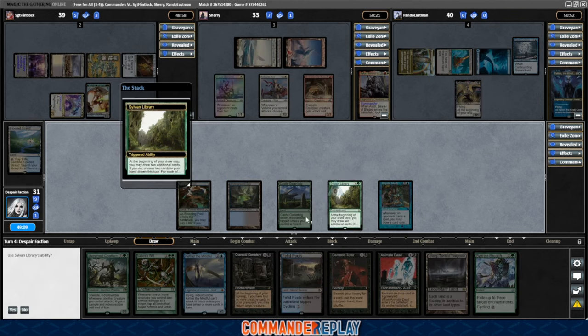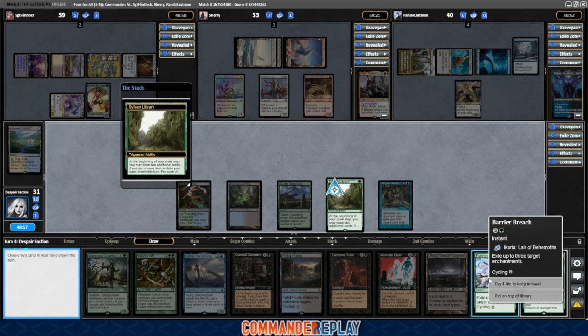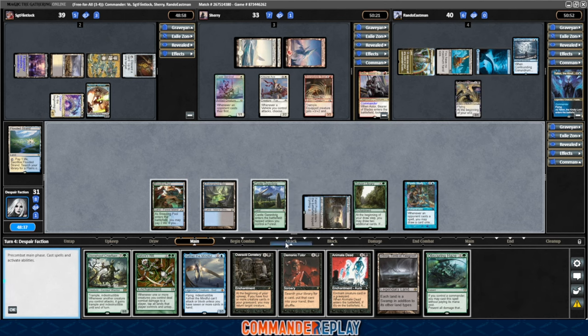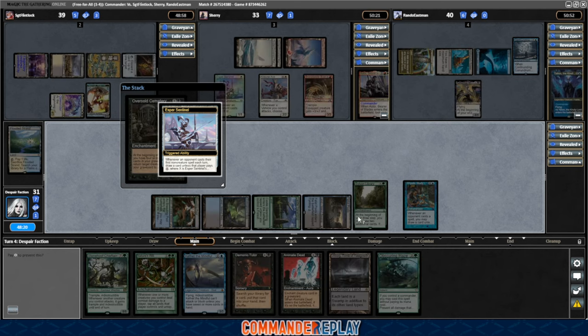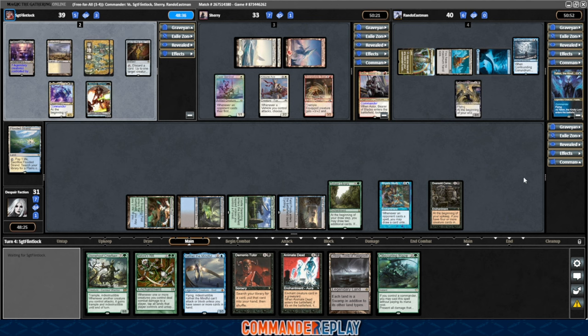Let's take a look with the Sylvan Library. Land and Obscuring Haze — definitely put the land back on top. We don't need the Barrier Breach right now, so put that one on top as well. Obscuring Haze is really nice to have. We're only on four mana this turn. We'll cast the Oversold Cemetery. So we'll play the Fetid Pools, cast the Oversold Cemetery. This time we can pay for the Esper Sentinel. Next turn we're set up for our commander, but we don't have that many creatures in our hand, so ideally I'd like to find a few more. What we have left — trample, indestructible, and flying. Decent set of keywords. Hexproof would really be magical. Haste and vigilance even more than that.